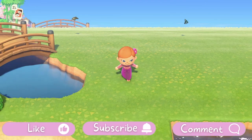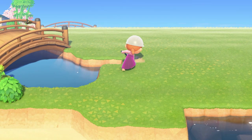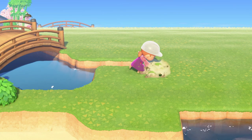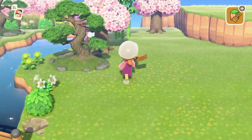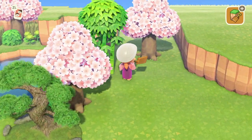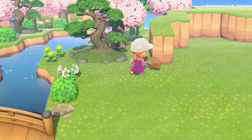I need to do a bit of water terraforming and also some land terraforming, so let's get that done first. For the water terraforming, I basically just want to connect this river that we had in our last build — which was Pico's house build — to the actual river mouth of my island. We'll also be bringing the river around a little bit more in just a moment.